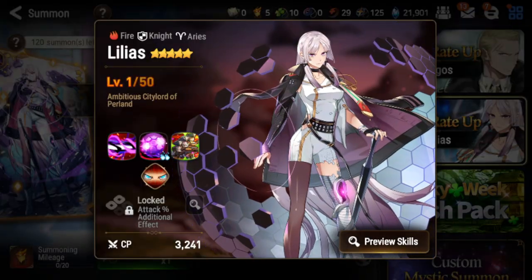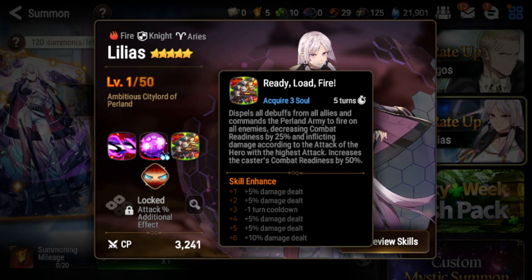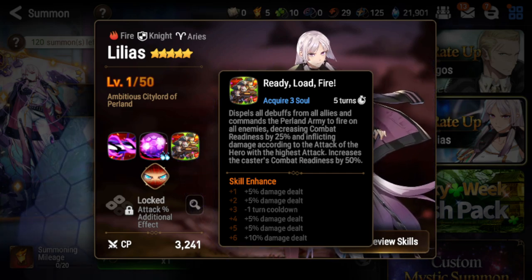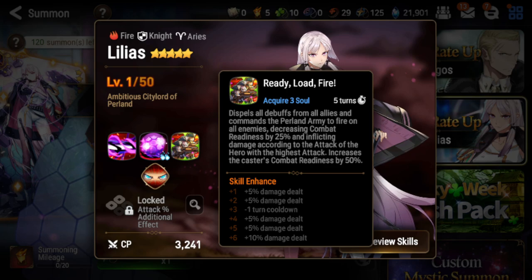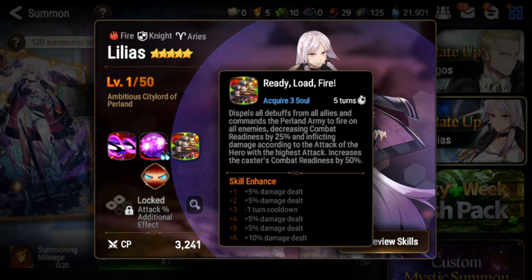Lilius is a fire knight. Let's quickly run over her skills. Her S3 is an AoE attack that will cleanse your entire team and also CR pushback the enemy, and this damage will actually scale with the ally with the highest attack on your team.